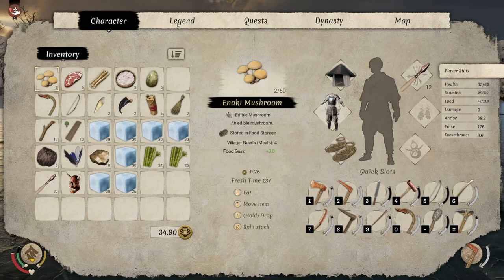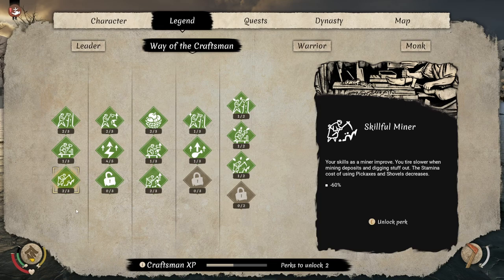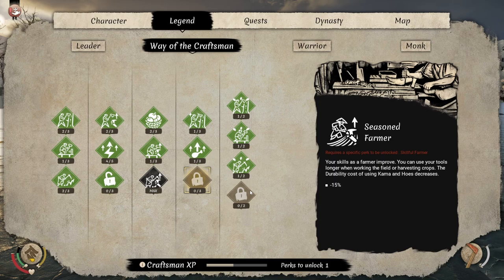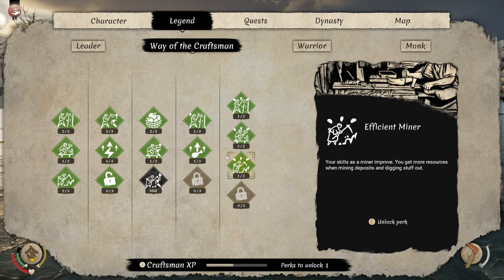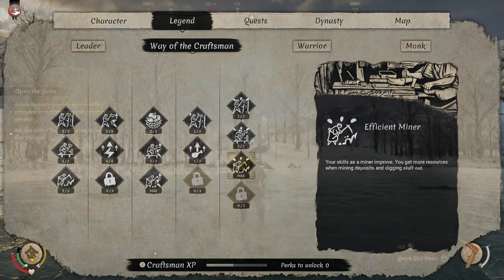Also bear in mind — let's have a look at my Legend, under Way of the Craftsman. With mining I'm on two Skillful Miner and two Seasoned Miner. Skillful Miner improves your stamina, Seasoned Miner increases durability. But I've also got one Inefficient Miner, which gives you more resources. So you could max out your miner skills and potentially get even more ice.